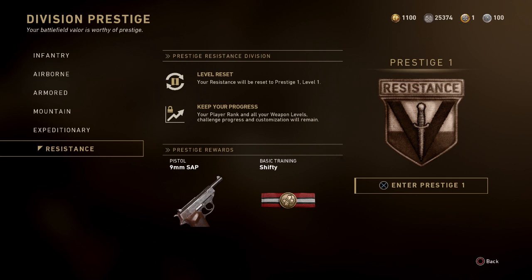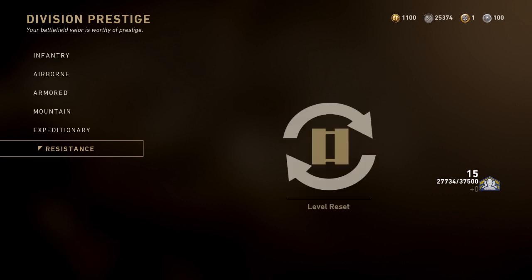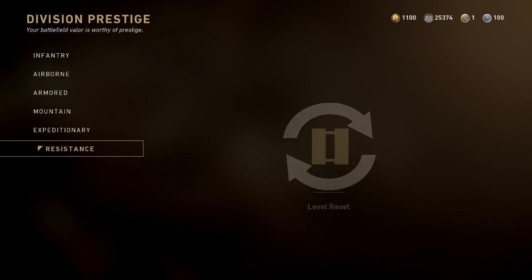The same rules apply when you prestige your division — you get your whole rank reset for the level of your division, but you keep your progress with all your weapon levels and player rank. You also get a brand new basic training perk called Shifty. I'm not entirely sure what this does yet, so we're going to see what happens when I unlock it.